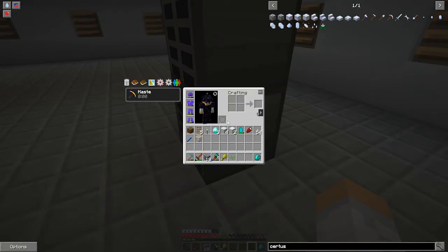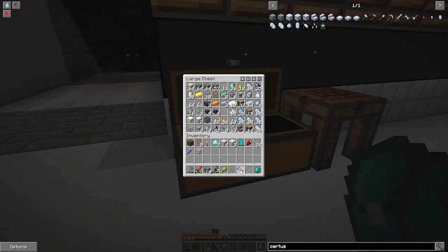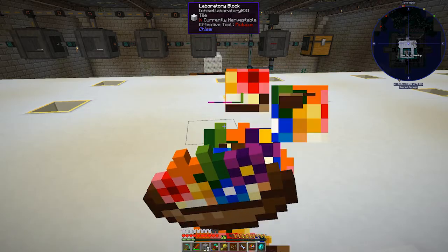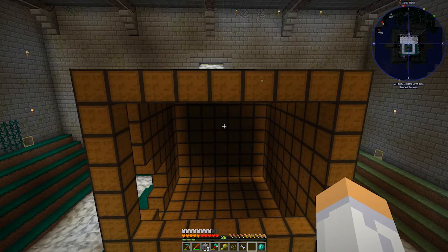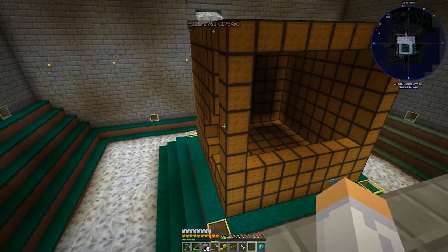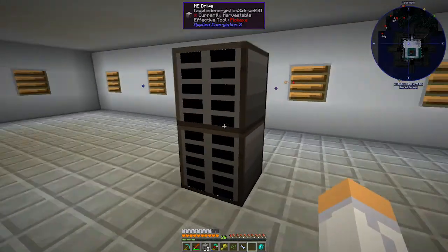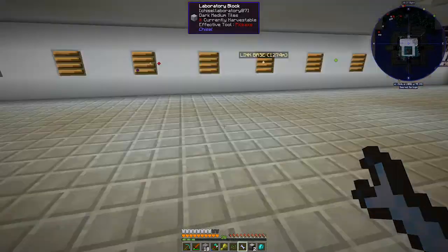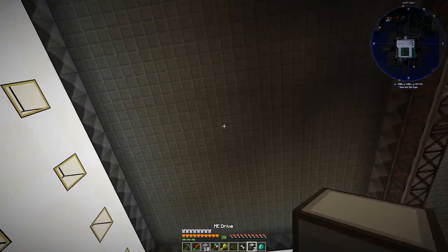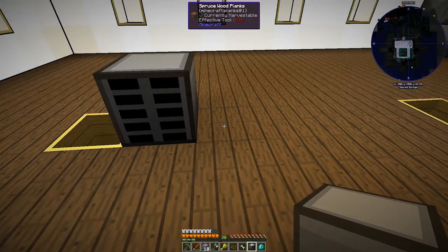I actually made a certus quartz wrench - I wonder if it's upstairs. Here it is. Is there any food anywhere because my character is a little hungry? We've got some rainbow curry, that sounds super yummy. My plan was to get an ME export bus and a storage bus and put it on this chest, using this as our storage. I think I'm just going to store eggs and stuff in one, and store everything else in the other. There are so many wrenches in this modpack.